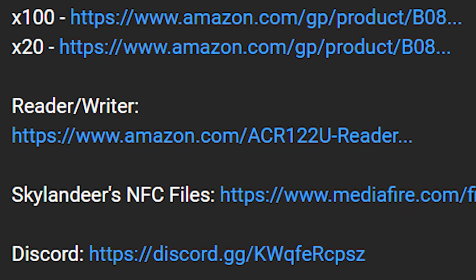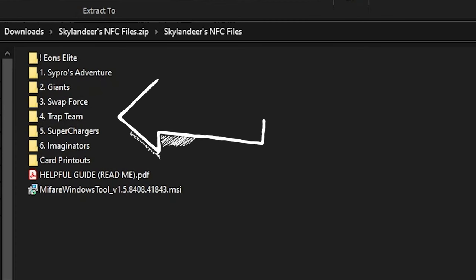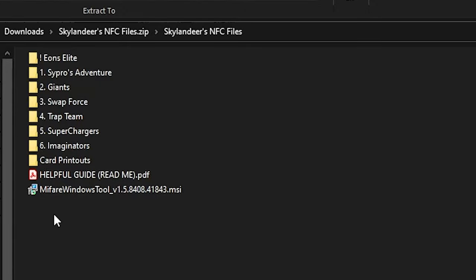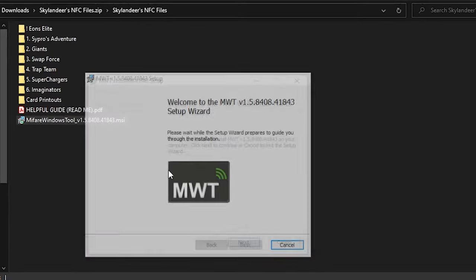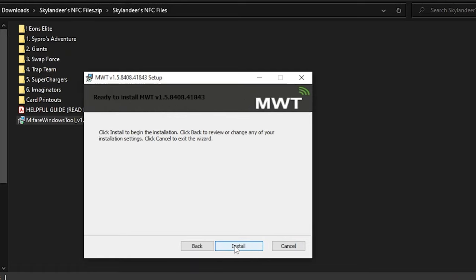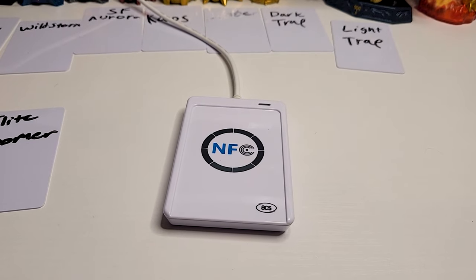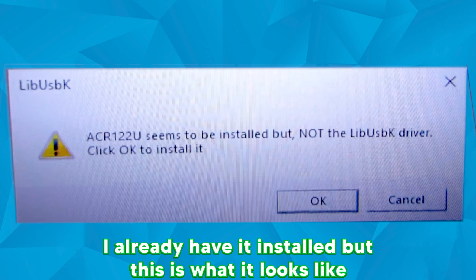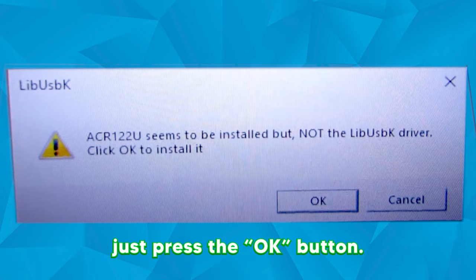The following link in the description is a zip folder with organized Skylander dumps, card printouts for later, and other software you need. After you download my pack, you're going to need to install the MyFair Windows tool. Make sure that you have your reader/writer plugged in and then launch MWT. It'll probably come up with a message asking you to install a lib USBK driver. Just install whatever it needs and wait for it to open.